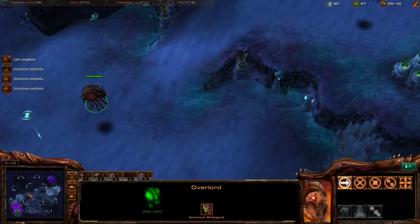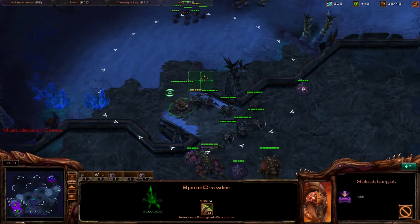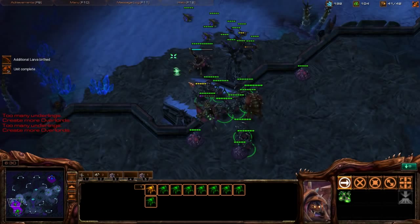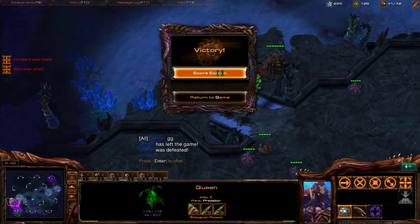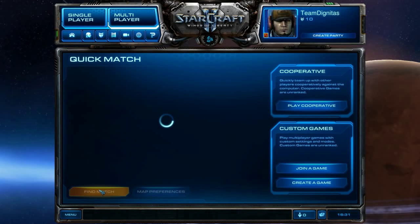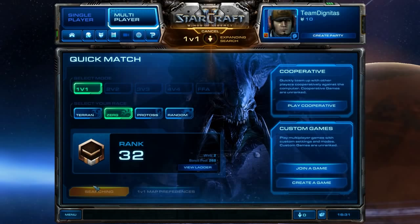We put the Spine Crawler on the lower ground for maximum effectiveness. He doesn't have much, so let's just go down and expand. That was unusual play, but that's how you handle it: play safe. In the lower leagues you need to keep in mind that a lot of people's play doesn't make much sense, so it's hard to read them. I expected speed Zerglings then Banelings, but just slow Zerglings and drones came — just play safe and you'll always win.